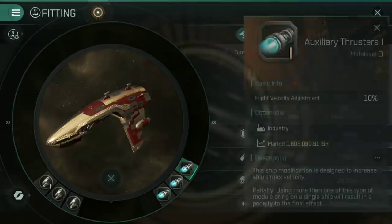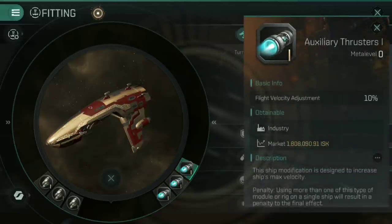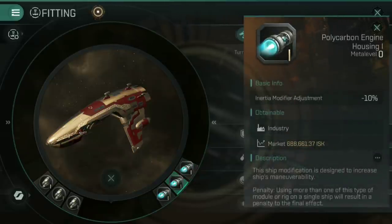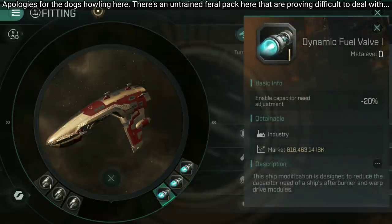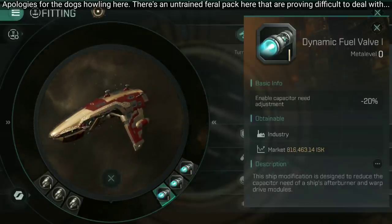For the mechanical rigs, I've gone for auxiliary thrusters to increase flight velocity — always useful on a frigate — and an inertia modifier adjustment, because I'm going to be orbiting at a very short range, basically spitting distance around the one to two kilometer mark, so I need a fast and tight orbit. The third and final slot is a dynamic fuel valve, which reduces the capacitor that the micro warp drive requires, because that has to be active pretty much 24-7.